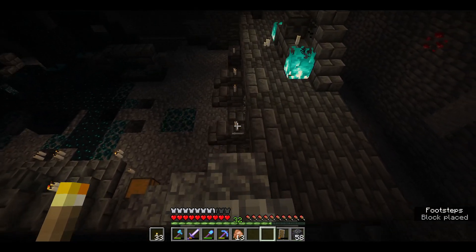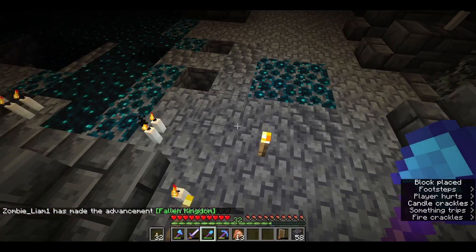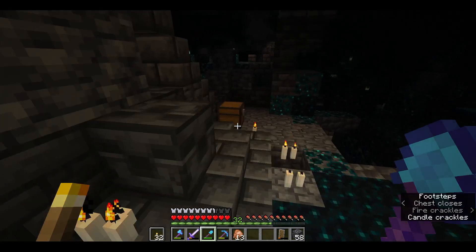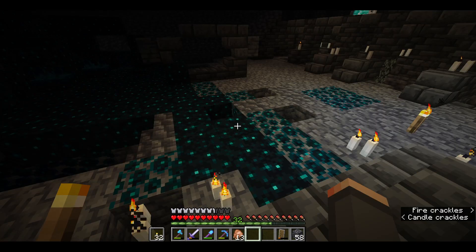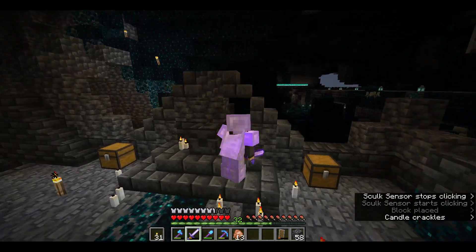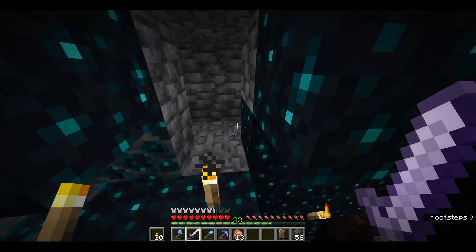I found it! There's a chest right there — I'm going to quickly loot it and then leave. It's a fallen kingdom — an ancient city — and there are two chests here. This is some good stuff. I can't pick it all up right now. Fire Protection, a touchbook, a geo — yeah, this is some good stuff. I'm leaving. I will be back later — there are skeleton skills and everything, and there are diamonds there. Goodbye.